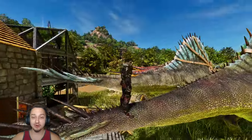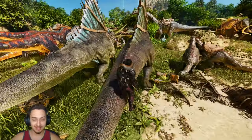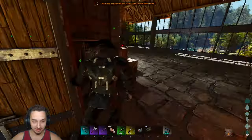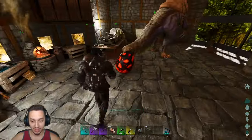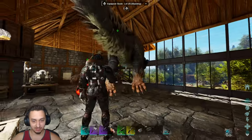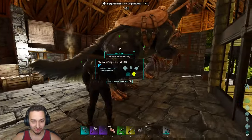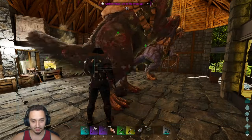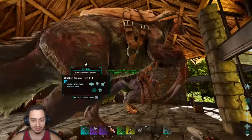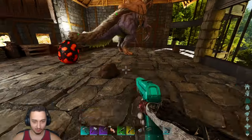Hey, what's up guys, welcome back to ARK episode seven. Today we got a new Spino, we're going to be doing some water rafting and water adventuring. We got a Spino egg and we finally got Mr. Chicken Fingers here — that's right — so we're going to level this guy up and get some baby ticklers.